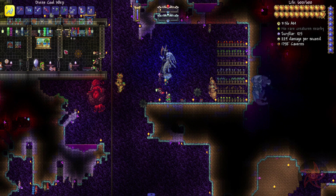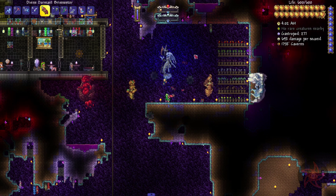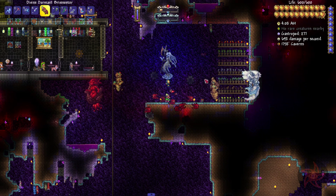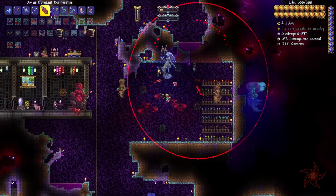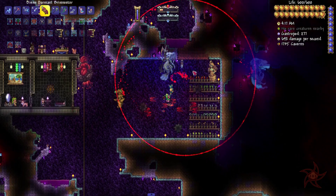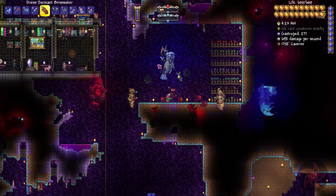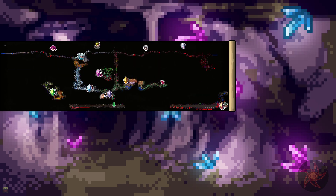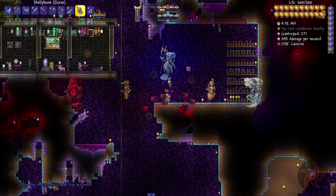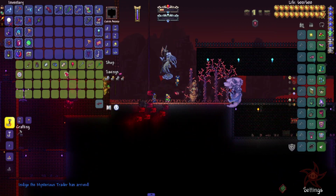I think it's time we finally bid adieu to the twins — they have served us well so far but we finally got something that is stronger. You fill out your minion slots, summon one of these guys that empowers your Brim Seekers and shoots fireballs, which is quite awesome. There's a mysterious trader here — hey Indigo.